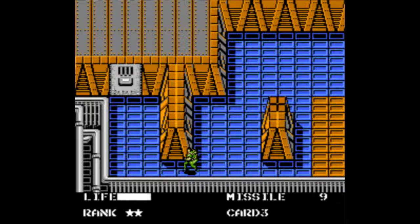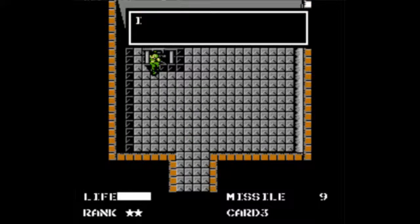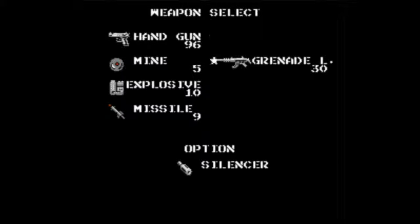That allows us to grab an item that's technically not required, but I like having it because I get very nervous in those areas — the Mind Detector. So now, if you're in a screen that has mines and you have it equipped, you can see them. I recommend you also equip your grenade launcher at this point — it'll come in handy fairly soon.